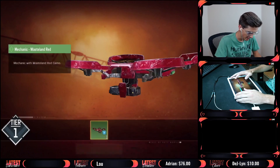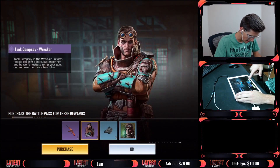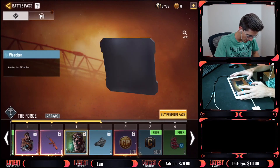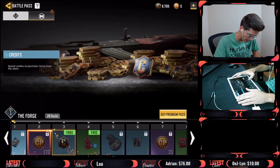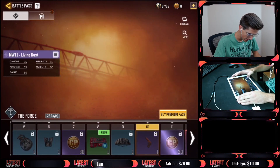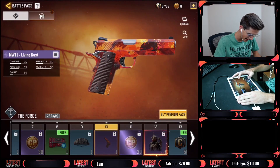The new tank skin — the Wrecker skin — wow, it looks amazing. There's also a plate skin for the tank, some CP, a grenade, and a new wingsuit. New CP as well. I love the flow on that skin, that's so cool.